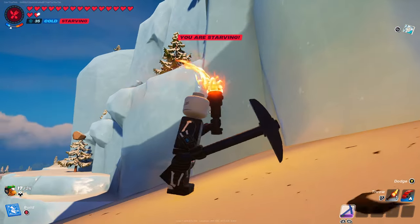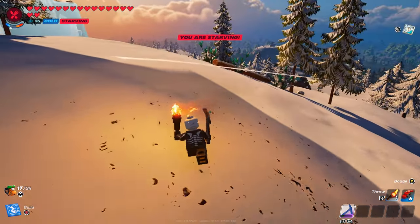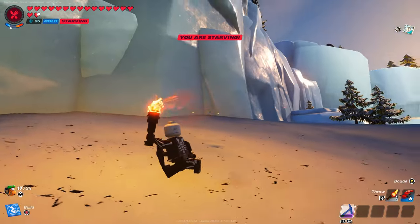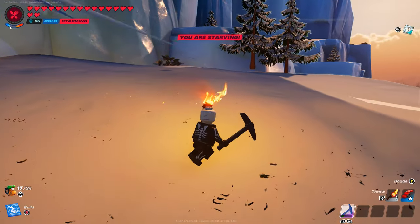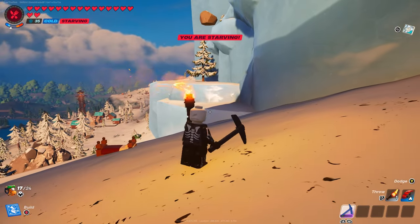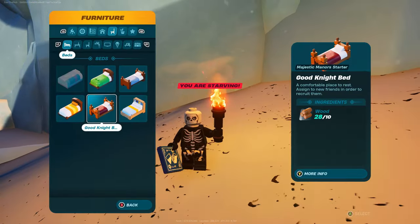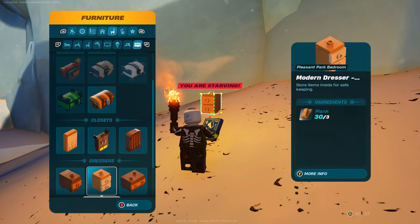Now, depending on which terrain you've placed your bed into, you may not have that much room to maneuver around. But honestly, this is quite a big secret room base right here — because essentially no skeletons or anything like that can get inside of here. You should never really have any problems, and you are just free to place down your items inside this little secret area, just like I am right now.